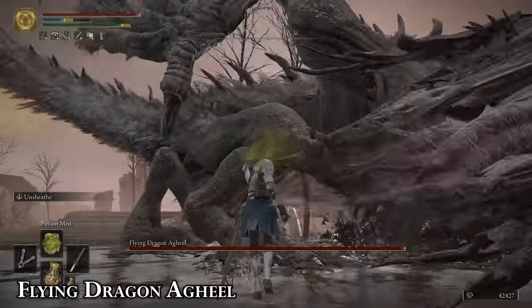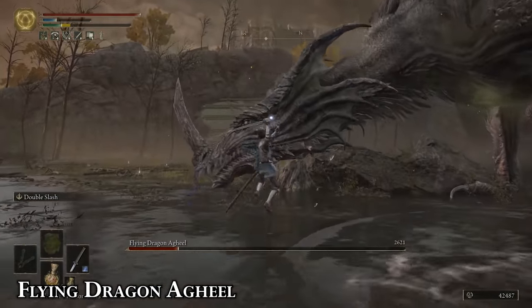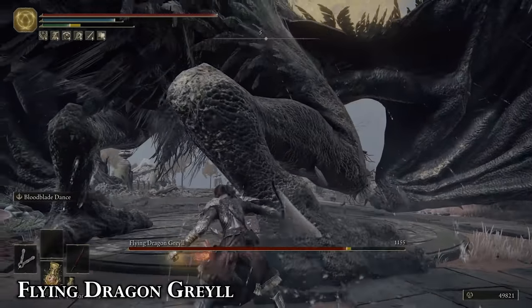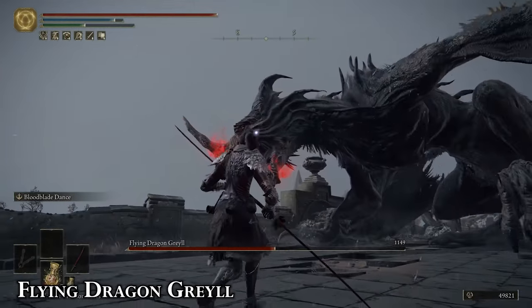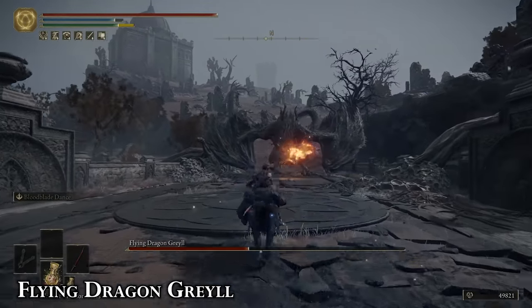If you have a magic build, just keep shooting at his head until it dies. If you're a melee build, wait until his head goes down after trying to wing-swipe you. Slashing at his legs honestly isn't a bad idea either, but you should keep moving. Don't let the limited fighting space intimidate you into making mistakes. Grail really isn't that special — use a bleed weapon and attack his legs and you should be fine.